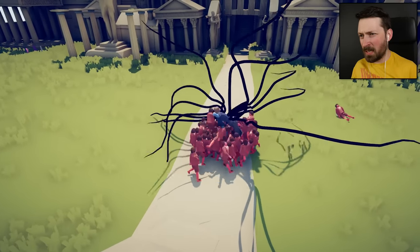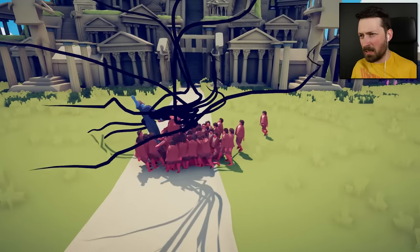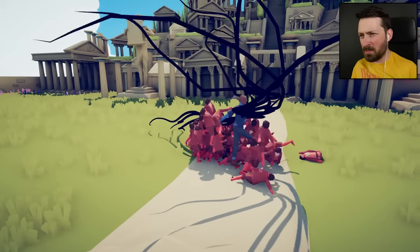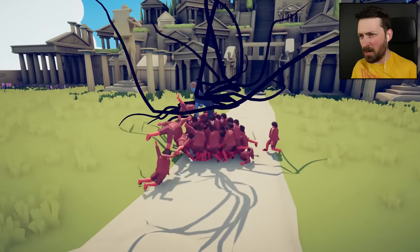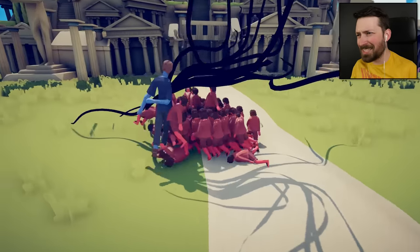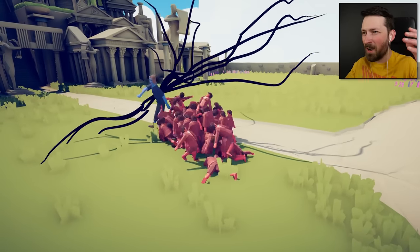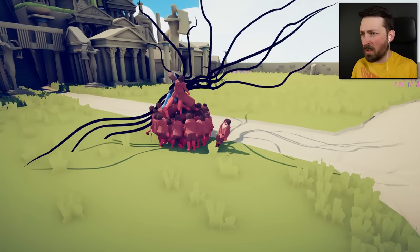What exactly is he doing? Is he doing anything, other than getting smothered in the hobbit gangbang? I expected spikes to come up out of the ground, or tentacle piercing, or anything.